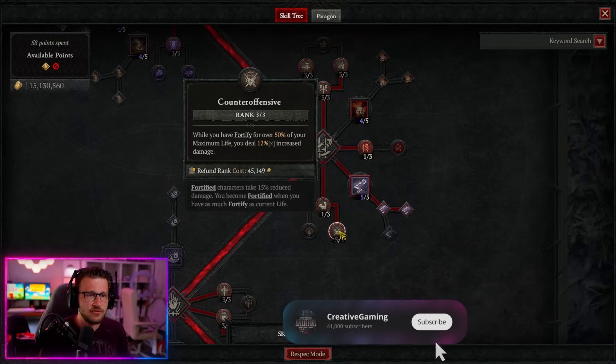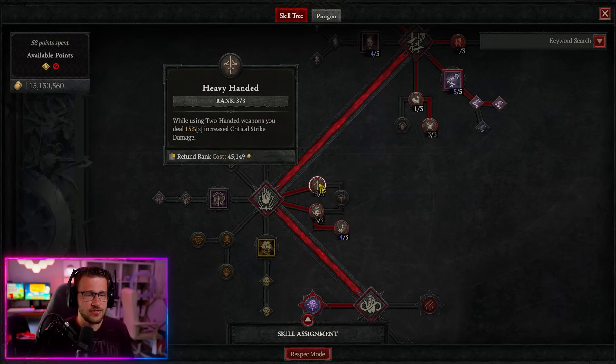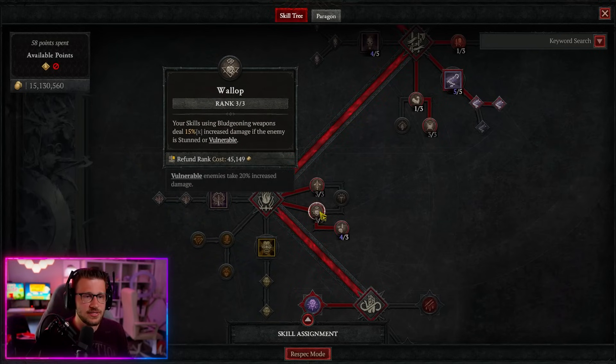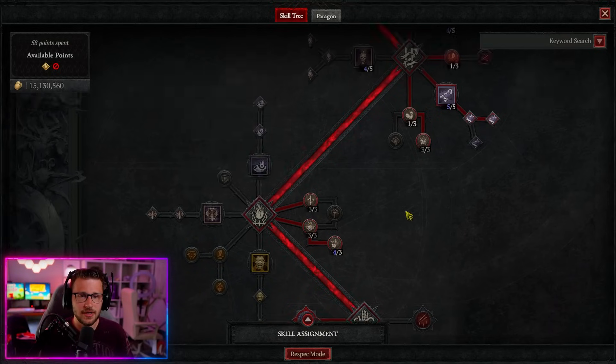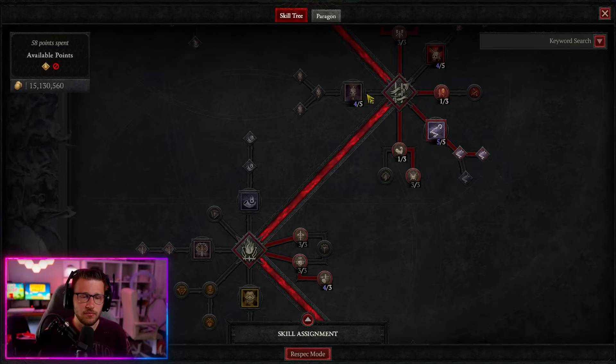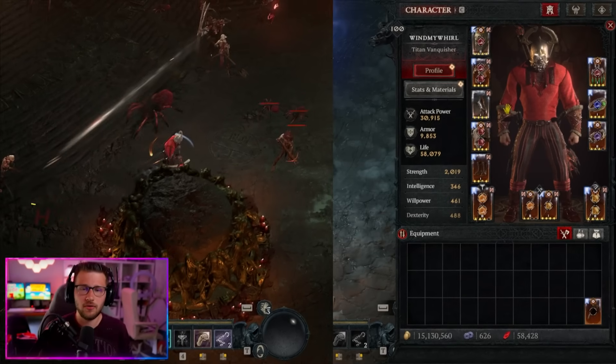Thick Skin one out of three into Counter Offensive — make sure to grab passive ranks from your amulet if you can, because while you have Fortify over 50% you deal 12% increased damage, which is basically automatic. Then Heavy Handed three out of three for increased critical strike damage while using two-handed weapons. Take Concussion so lucky hit skills with two-handed weapons have up to 60% chance to stun enemies, giving us that damage buff and crit strike chance from No Mercy. Key passive: Unconstrained — increases Berserking maximum duration by five seconds and bonus to 100%.